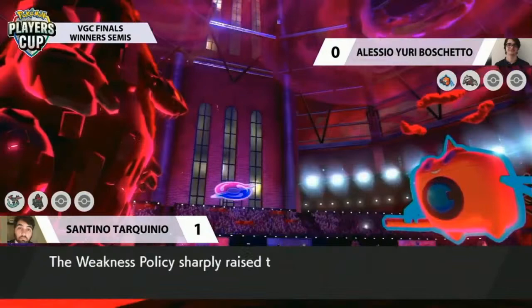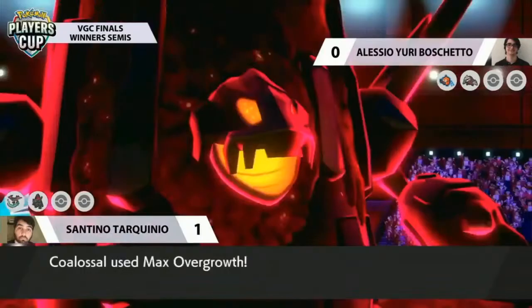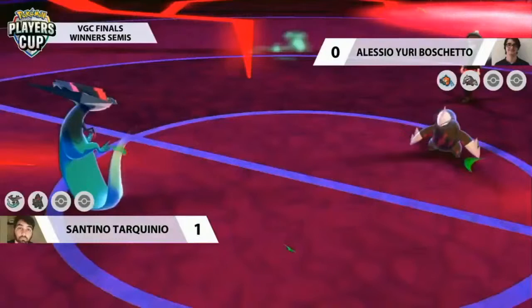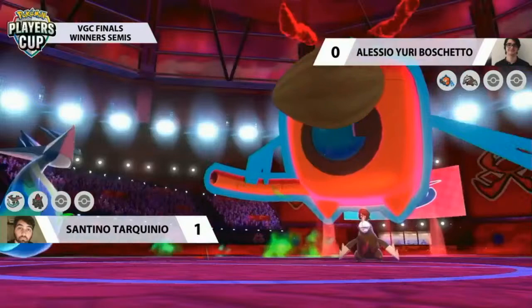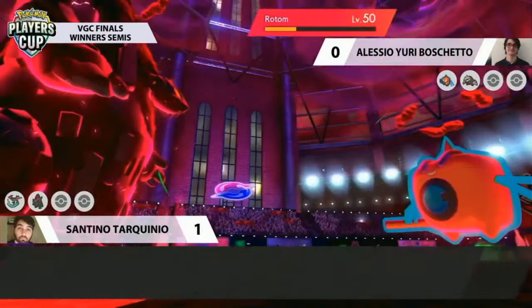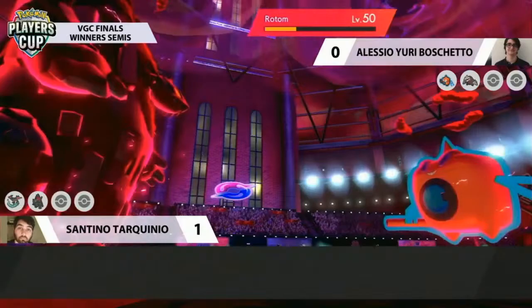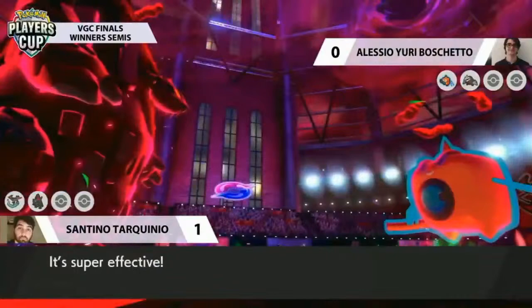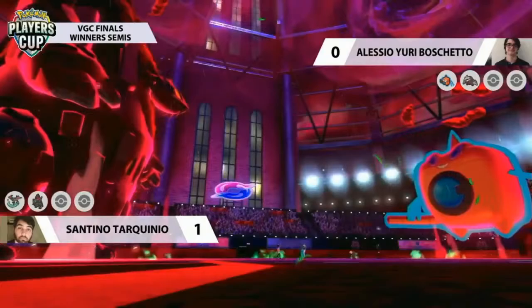Excadrill has something to say — it has a Weakness Policy of its own, something Santino has to be aware of. Going for Max Overgrowth again, targeting down into the Rotom. Now that it's Dynamax, it is able to take that, but only just — right down into the red. Rotom looks precarious, but if it can fire off a Max Geyser into that Coalossal, that's going to be trouble for Santino. Max Geyser does connect and deals with Coalossal — things looking very different in game two as Coalossal is taken out on the first turn.